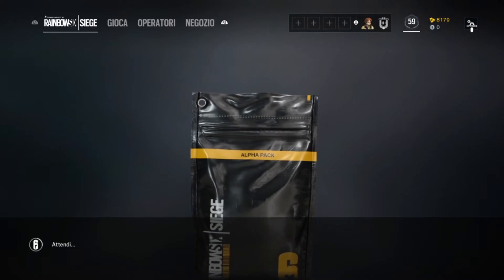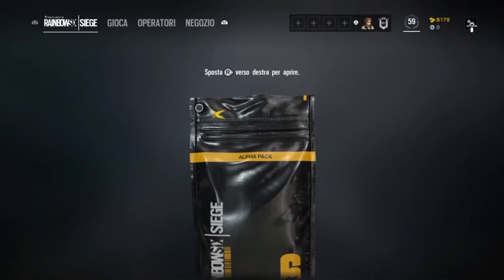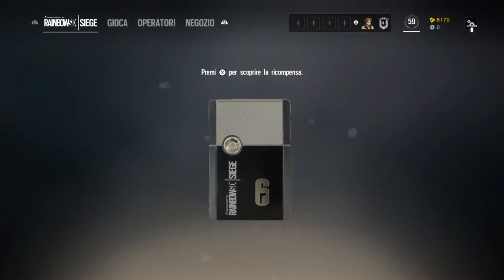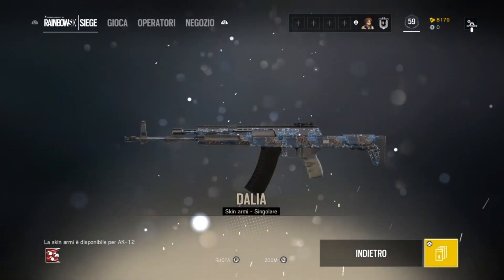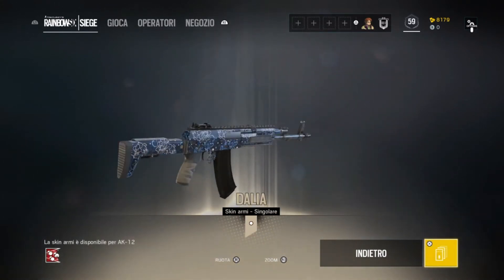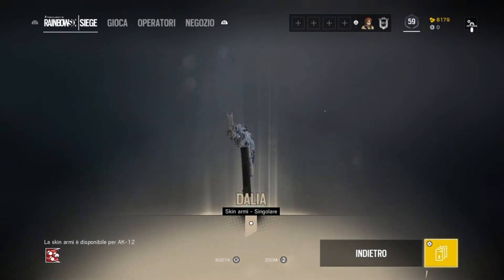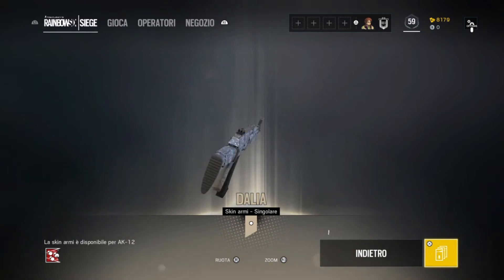Quarto pacchetto. Dobbiamo attendere sempre. Bianco è questo. Giriamo. Per Fuse. Dai, simpatica. Almeno, siccome ho messo quell'arancione, almeno questa qui cambia. Dai, simpatica pure questa. Ci sta.